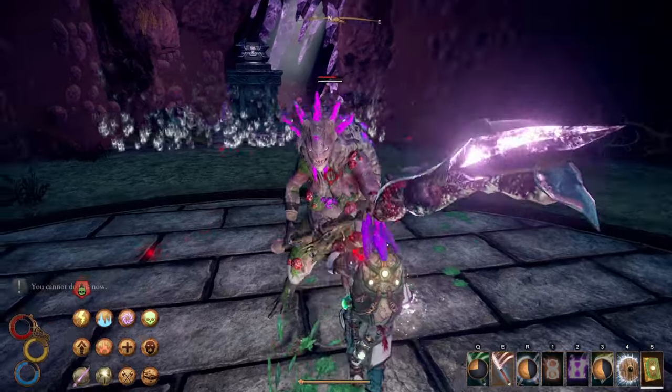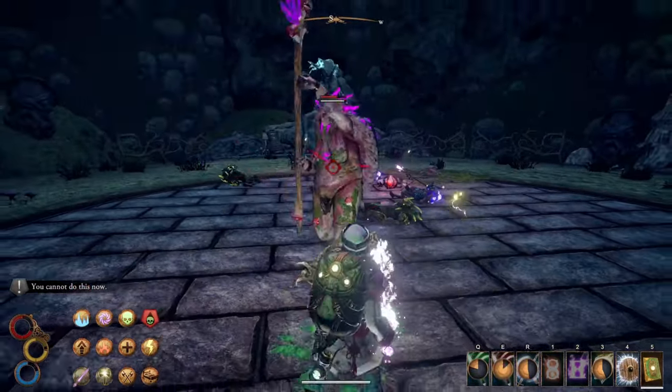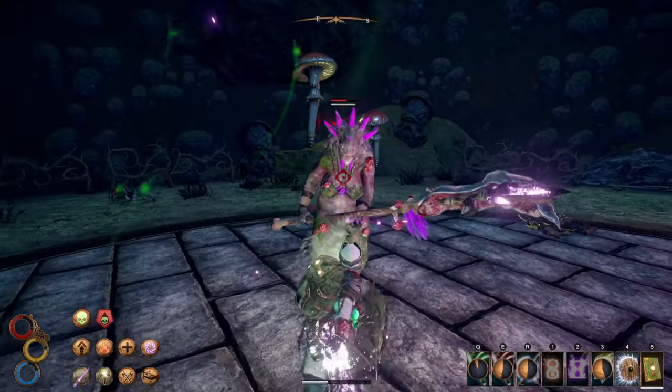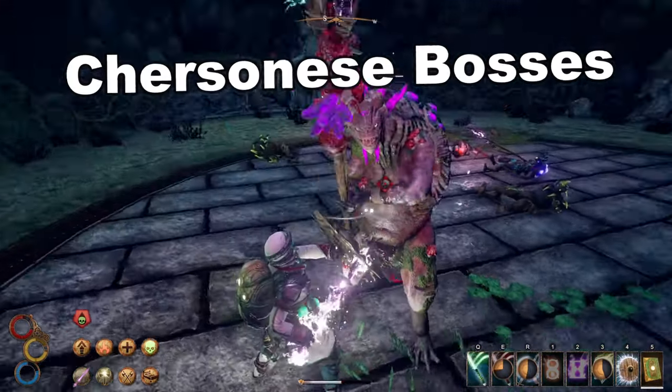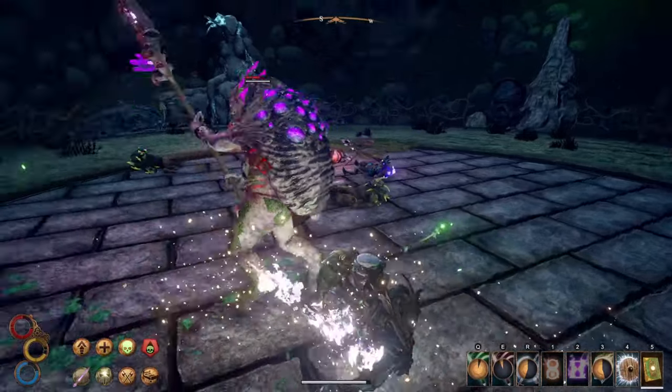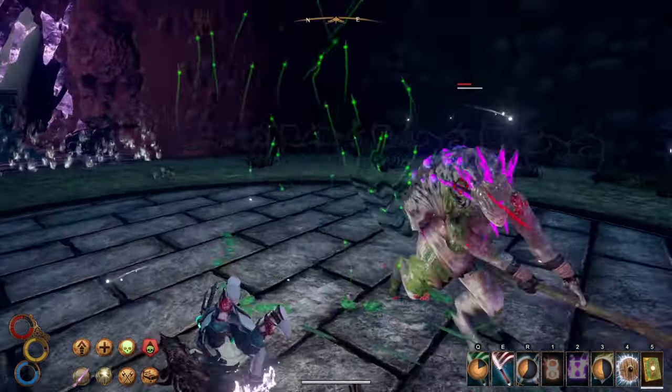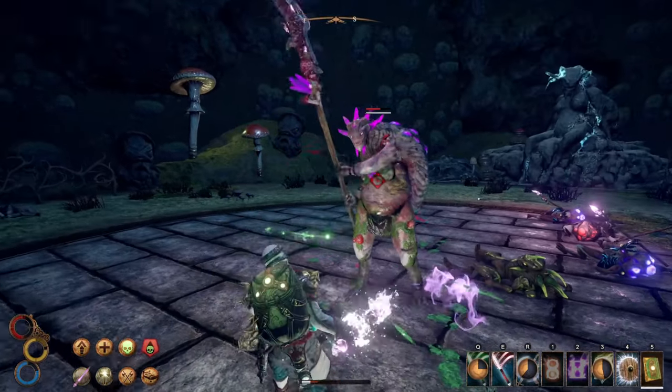What's up guys, thank you for tuning in to the Sheen Shots channel. Today we're going to be taking a look at all the endgame bosses you can find in the Chersonese area. There are three unique bosses in this region of Outward and sort of a bonus enemy as well. Be sure to stick around till the end of the video so you can see this mysterious warrior.